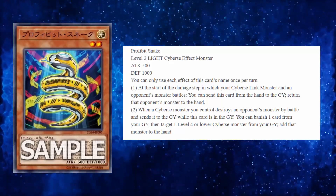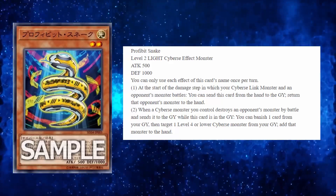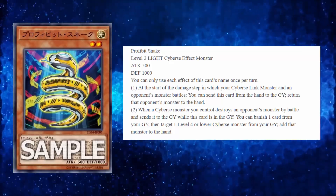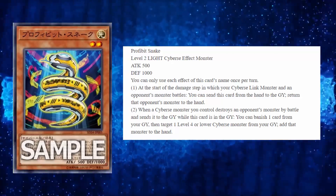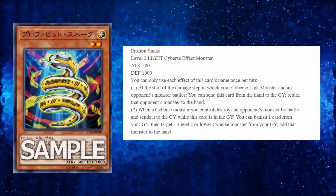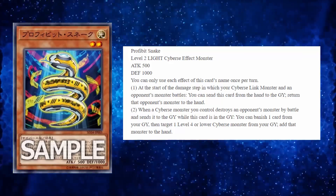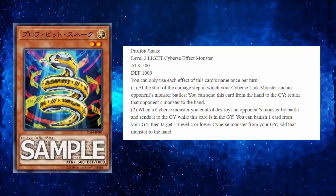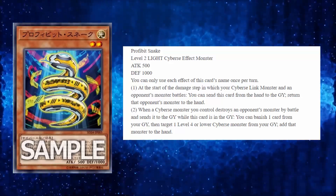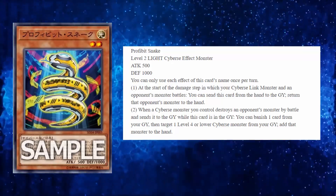It has 500 ATK and 1000 DEF. I've started to notice that a lot of the Cyberse monsters — not the Link monsters — don't have very good stat lines. I think it's because they're more for utility than for damage. Cyberse as a pure type seems more built around using the monsters just to get their effects and then going into the actual Cyberse Link monsters like Decode Talker, etc.